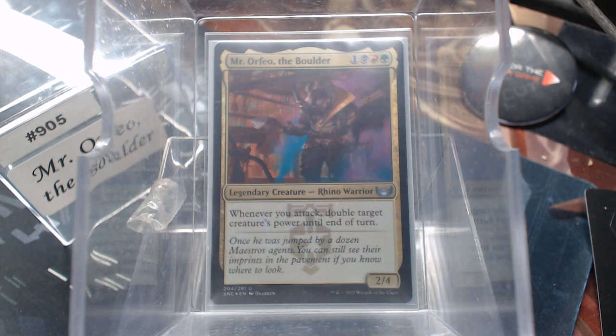Welcome back to Cure the Common Game. Today in deck number 905, we're going to talk about Mr. Orfeo. For black, red, green, we get a Rhino Warrior.